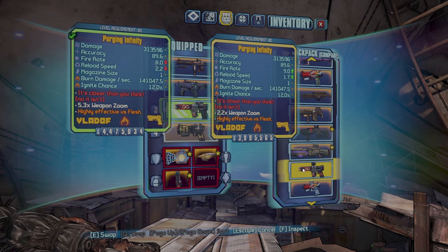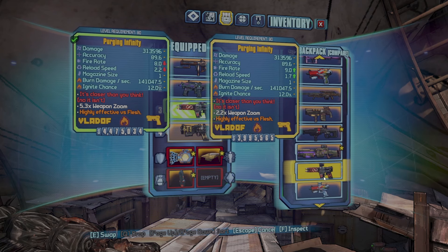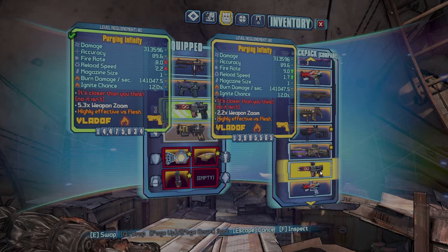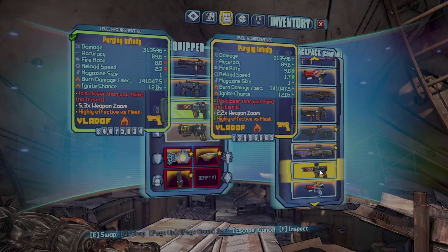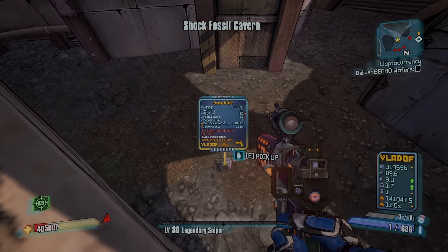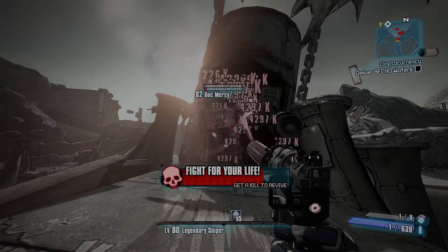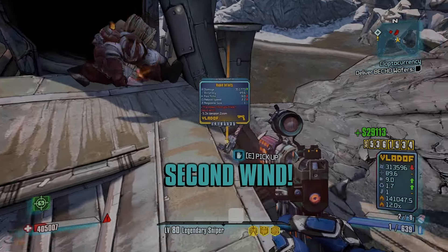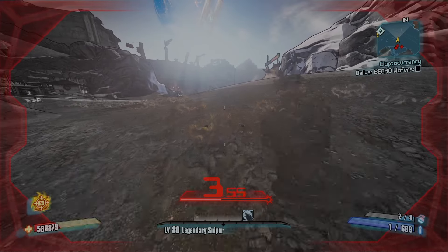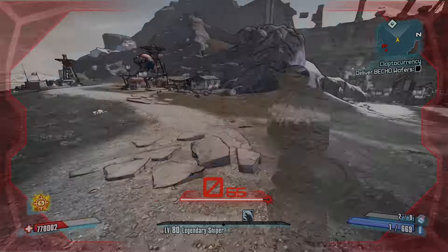This is why matching grip is so important. The only difference on these are the sight and the grip. But the sight doesn't matter for pistols. So matching grip lowers the reload speed and adds fire rate. The reload doesn't matter for this, but just because it has matching grip, it changes the fire rate from 8 to 9 and the reload speed from 2.2 to 1.7. And there's a non-elemental Rapid Infinity. Just like that, I have every element of Fastball and every element except corrosive of the Infinity.